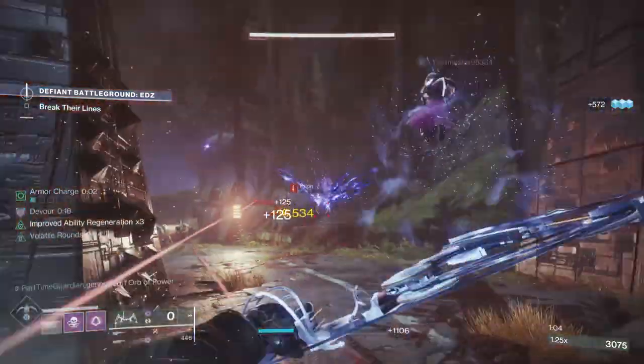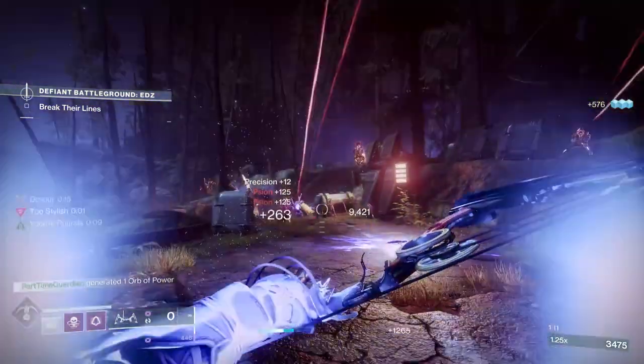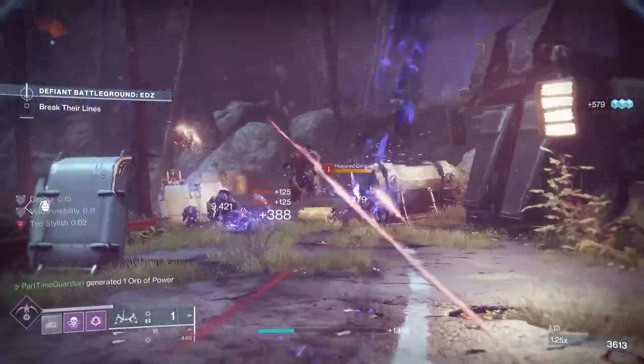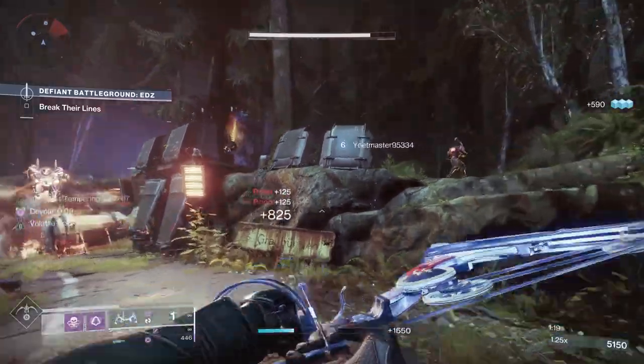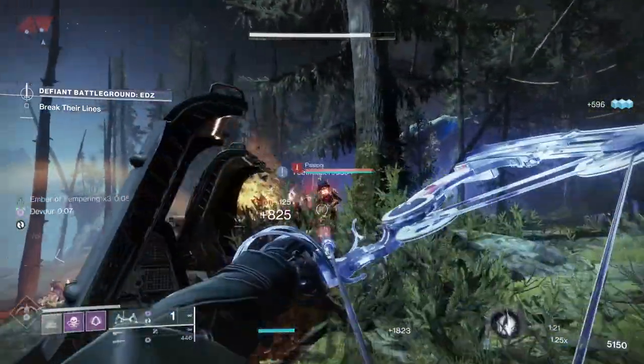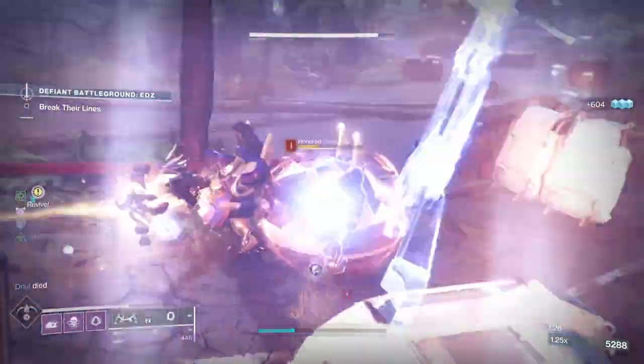With this build, I'll be using Deadfall, just because I'm not trying to do DPS with my super — I'm trying to add control and do debuffs for my teammates. I'll be using Marksman's Dodge, which is typically different from what I usually do. I usually use Gambler so I can get my Smoke Bomb back. In this build, I'm going to go really hard into Stylus Executioner, which will also allow me to reload my weapon.